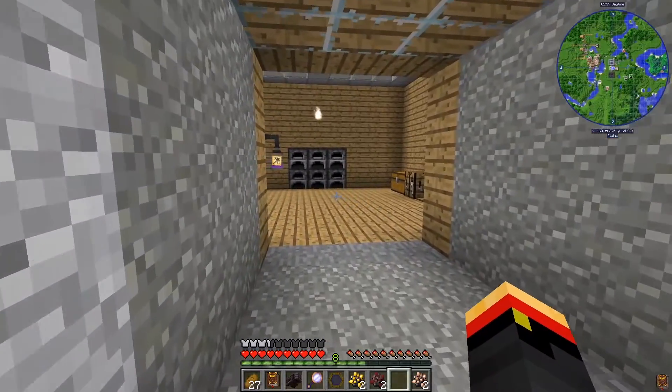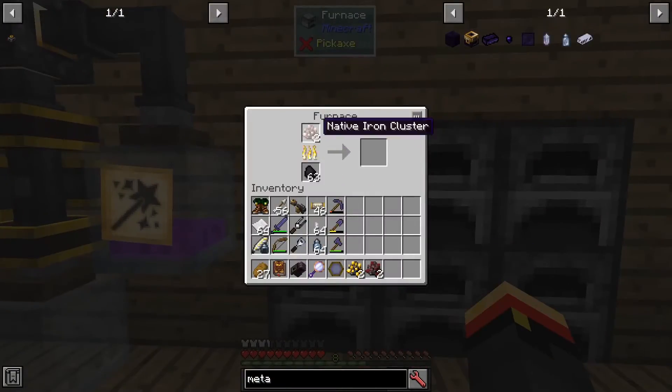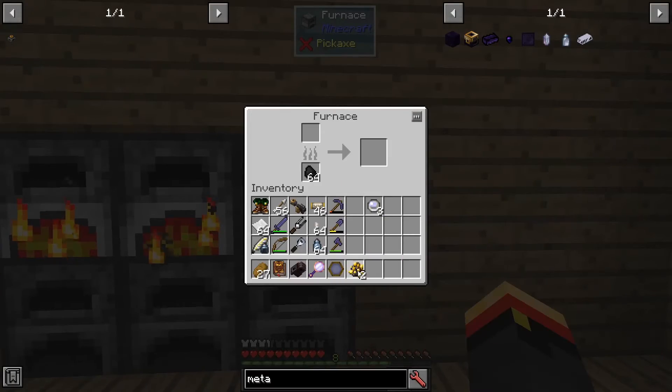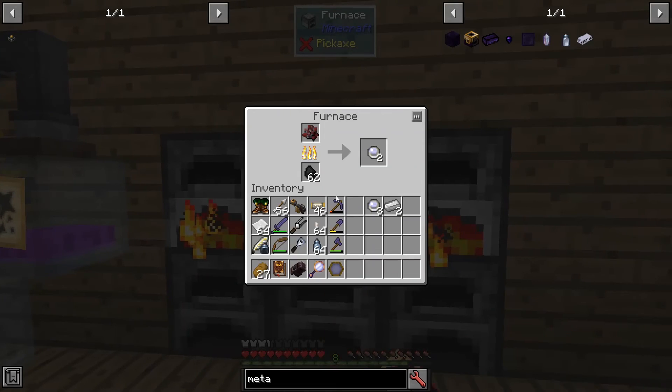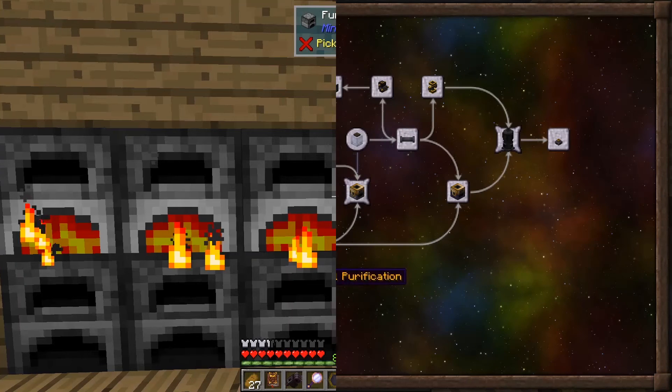Let's go cook these up and see what happens in our furnace now. When we finish the iron cluster, instead of one ingot, we're going to get two. Same thing for the cinnabar. Same thing for the gold.